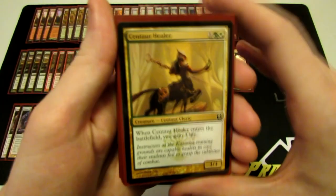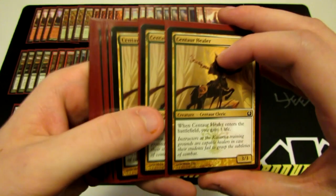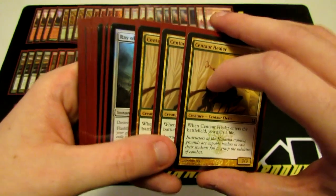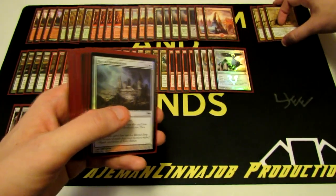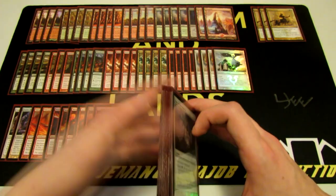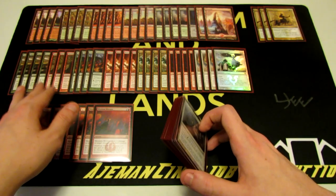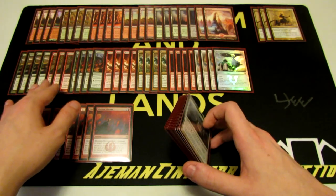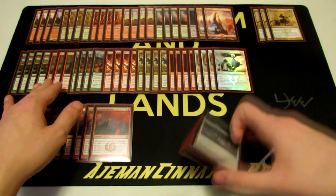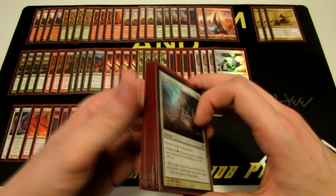Now let's look at the sideboard. Like I mentioned, we have three Centaur Healers — a 3/3 for three that gains us three life when it enters the battlefield. The Burning Tree Emissaries side out for Centaur Healers more than anything else. Against red deck wins, Emissary does nothing except provide board presence, and that board presence is unimpressive. The Healer gains us back life and is still a solid 3/3 body for three.